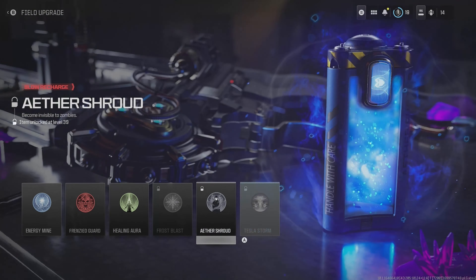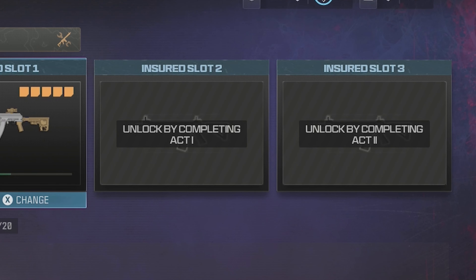If you want to unlock the other field upgrade cards, you have to unlock them at a certain level. To unlock the other insert slots, you have to progress into the story to unlock the other two.